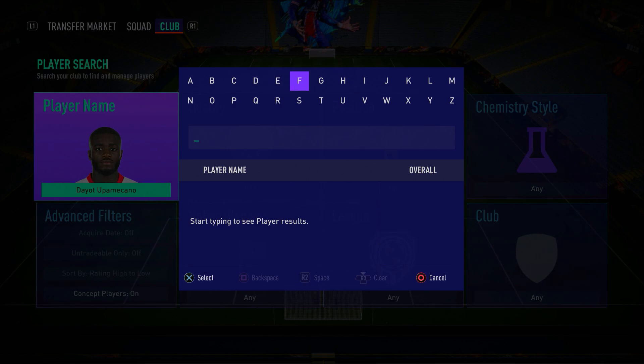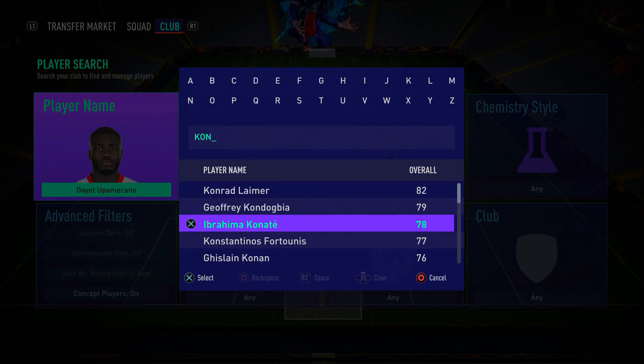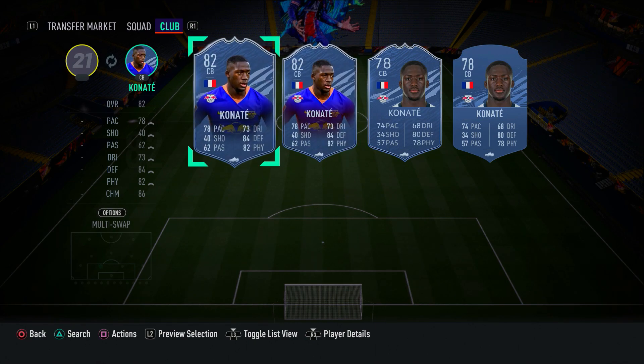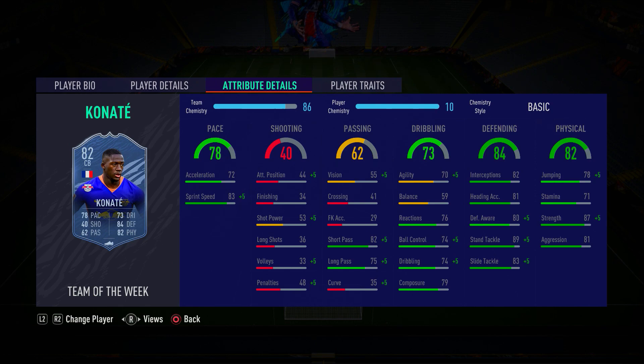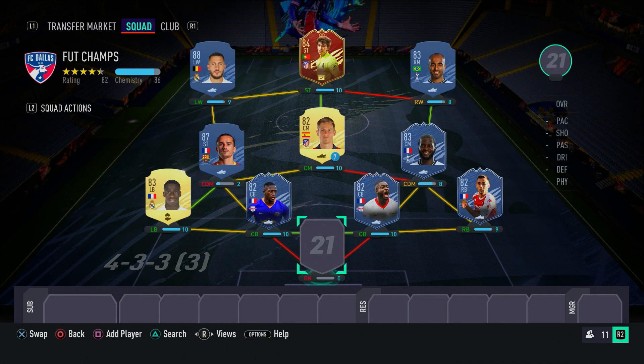Partnering up with Upamecano, we have his RB Leipzig and French teammate Konaté. Another card I thought I'd see a lot more of in FIFA. Just like Upamecano, Konaté has that pace, strength and defensive ability. He's got 89 standing tackle, 80 defensive awareness, 83 slide tackle, 82 interceptions, 87 strength, 83 sprint speed. A very good sweaty CB card. This partnership of Upamecano and Konaté is a solid, solid partnership.